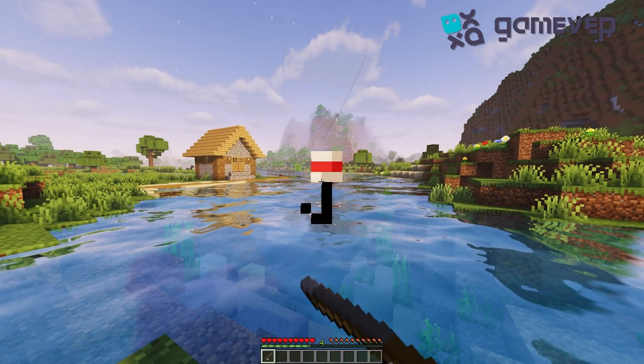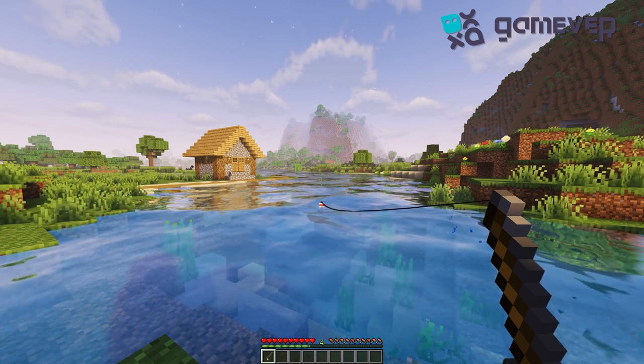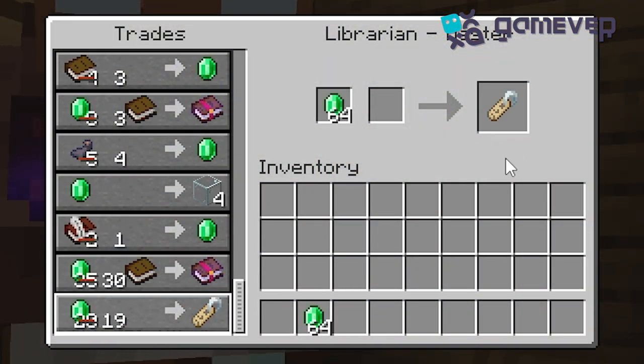Alternatively, get your fishing rod ready. Nametags can also be caught as a rare treasure while fishing, or trade with a Librarian villager. Keep checking their trades, as nametags can appear in their higher-level trades.